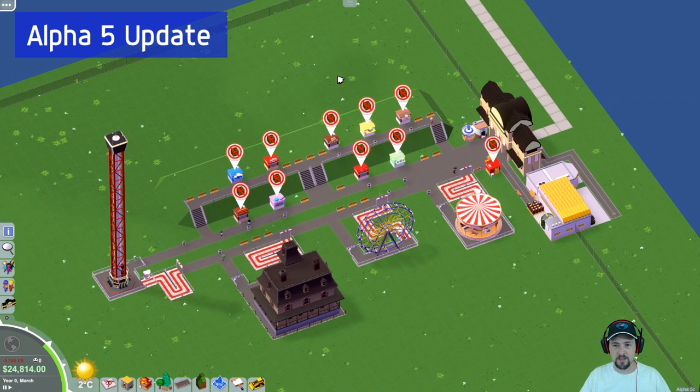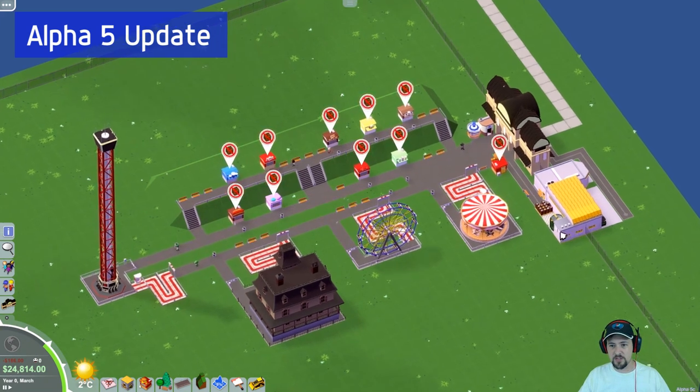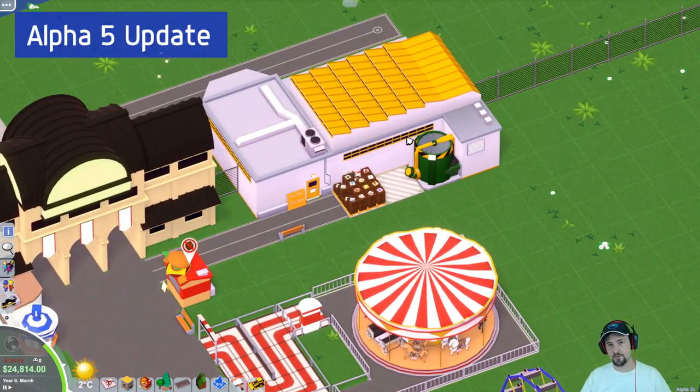So as you see here, I've set up a small theme park. There are no customers in here, and the only people walking around are the maintenance people I've already hired. What's important here is you can see the icons above all the stores — it says they do not have stock. So the big addition here is this building over here that is your stock, trash, and deliveries building.